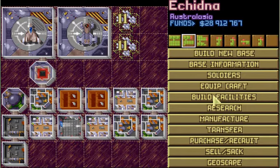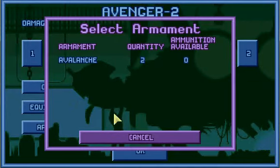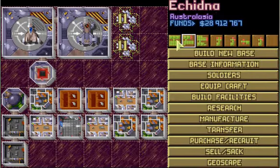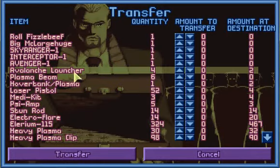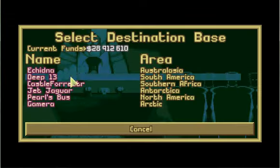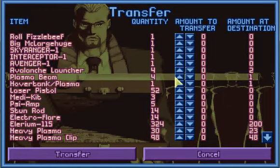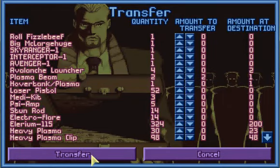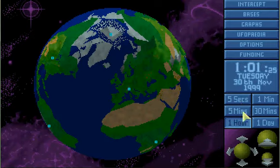Now we can equip this. Need some plasma beams. Transfer to Deep 13 — two plasma beams. Let's wait until those come in.